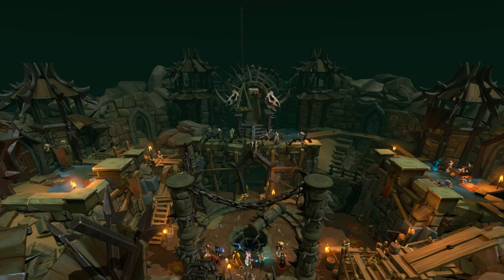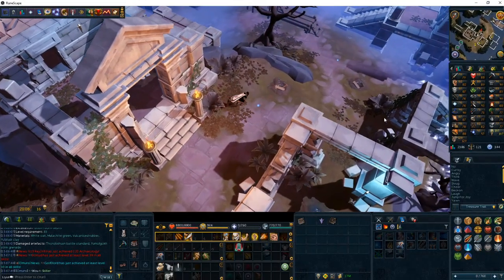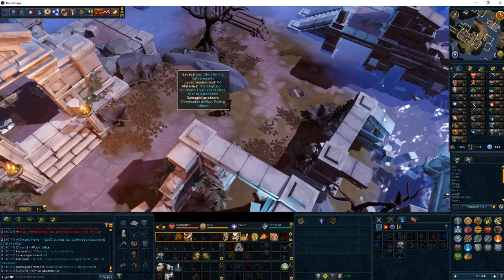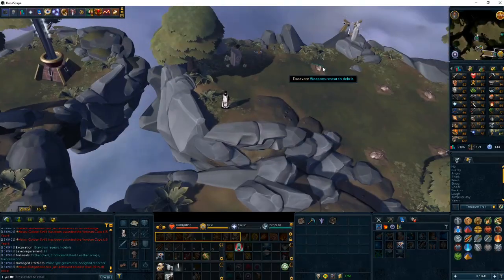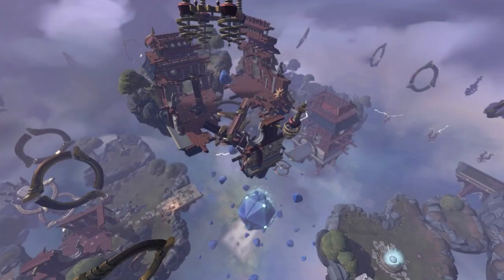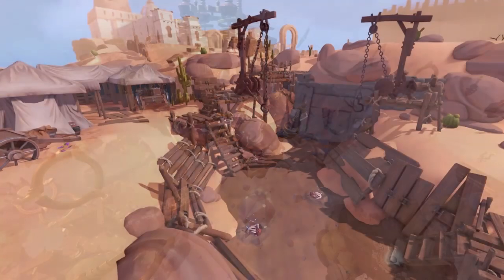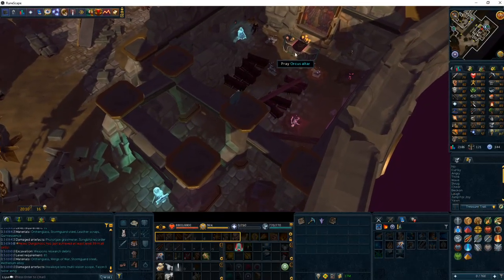Once you hit level 84, head to the Everlight to the Oikos Fishing Hut Remnants and stay until level 85. At level 85, head to Stormguard to the Weapons Research Debris and stay until level 86. At level 86, head back to Caradet to the Orcus Altar and stay from level 86 until level 89.